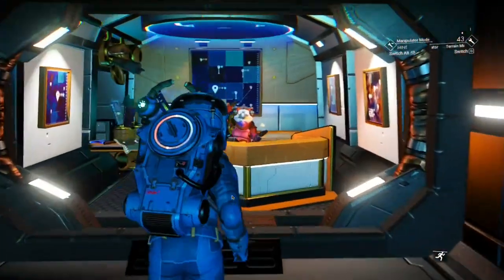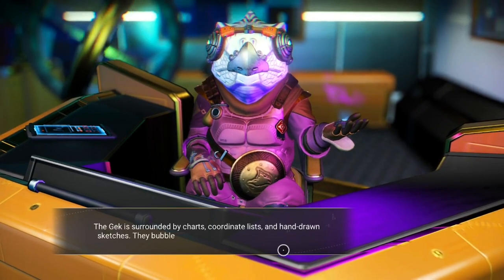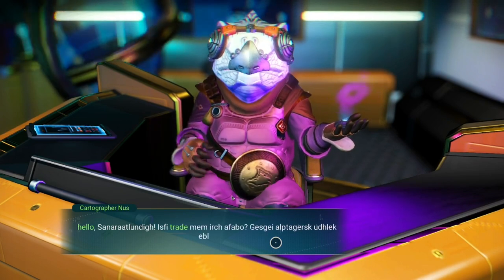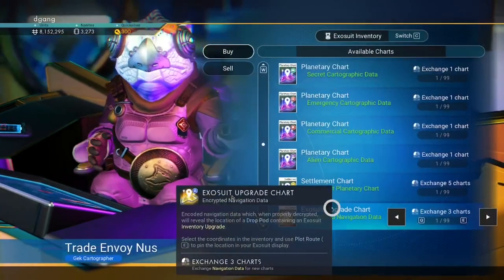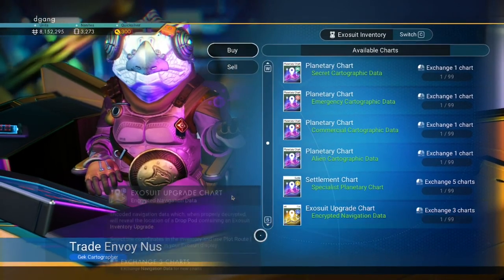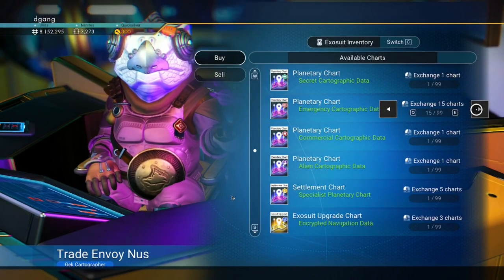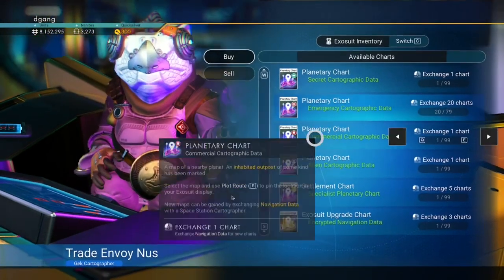All right, go to the map person. He's surrounded by charts for a reason. Exchange specific charts — you want emergency cartographic data. Let's get like 20 of these. Product received.